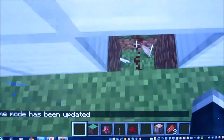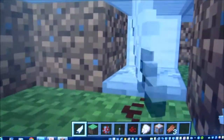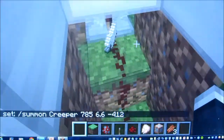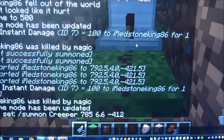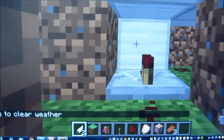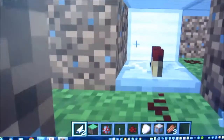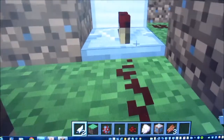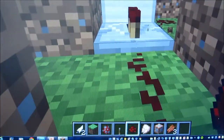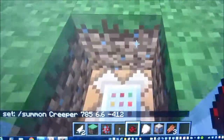So the way the creeper trap works: there's a command block right here that summons the creeper at its location. There's a trapped chest above, and then there's a redstone signal coming out to a repeater and then flowing on, which makes the repeater go off and triggers the command block that summons the creeper.